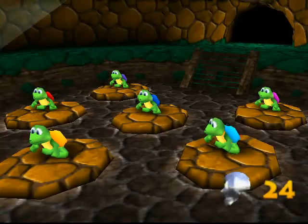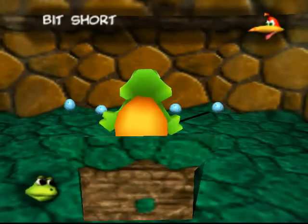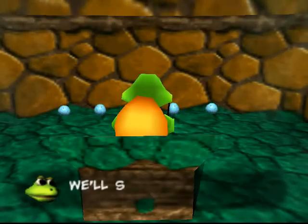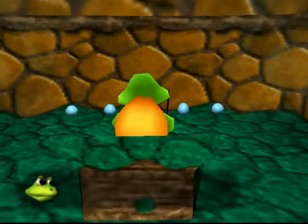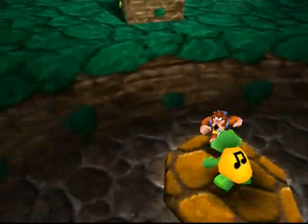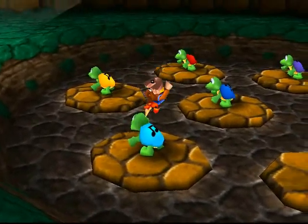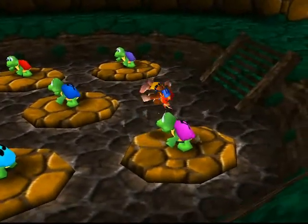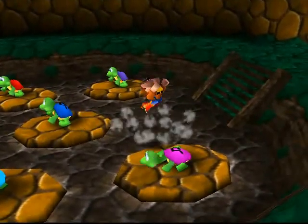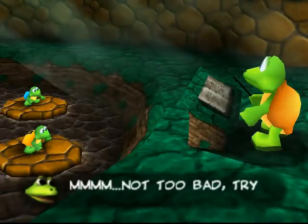This is the same Tip-Tup from Diddy Kong Racing. The sequence starts: Teal, Blue, Pink — we're starting out with three notes, and after that it's going to be five, then seven. This guy debuted in Diddy Kong Racing but makes a cameo here as well as in Banjo-Tooie. Banjo also debuted in Diddy Kong Racing — fun little fact. And so did Conker as well.